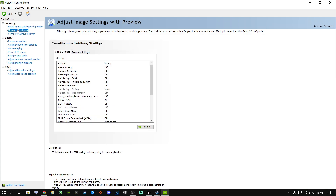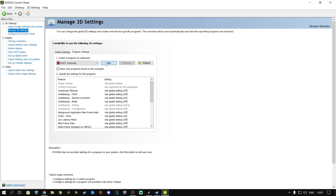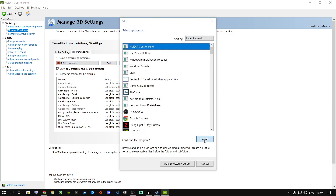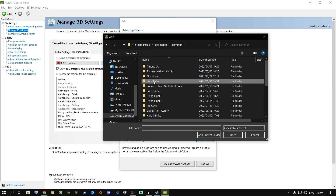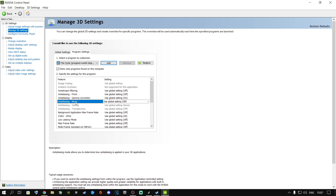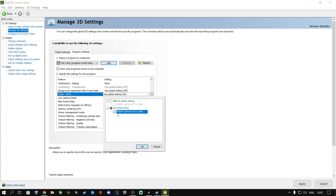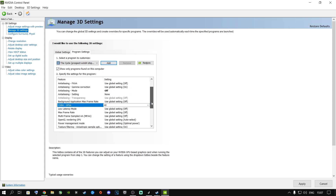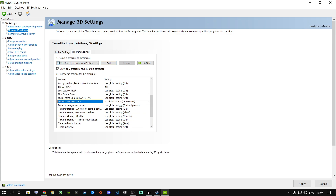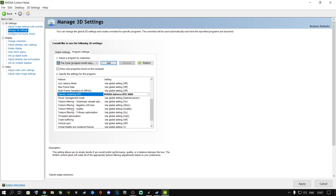Now go to Manage 3D Settings, then Program Settings. Click Add, browse to Steam Apps, Common, press T, find the game, go to Prospect, Binaries, Win64, and select the executable. Under Anti-Aliasing Mode, switch it off. Scroll down to CUDA GPUs and select your NVIDIA graphics card. Scroll down further to OpenGL Rendering GPU and select your graphics card there as well. Then find Texture Filtering Quality.